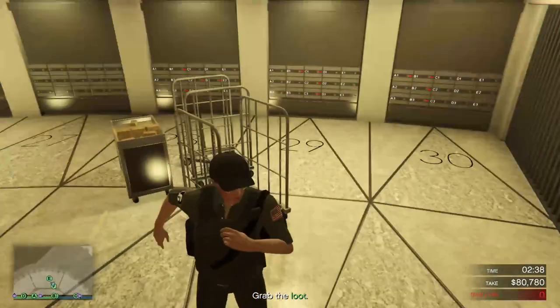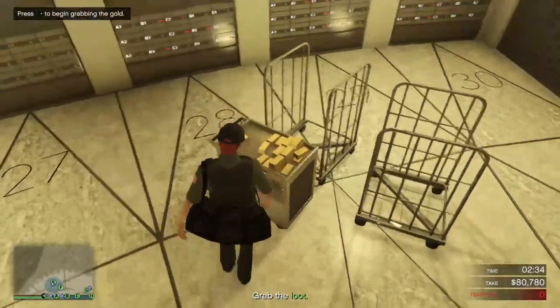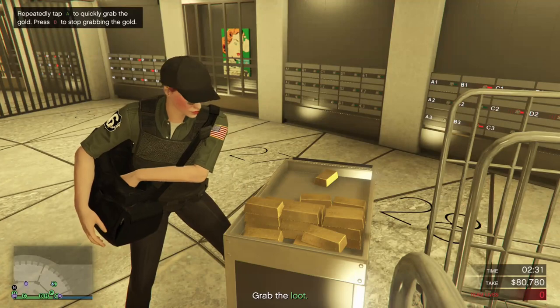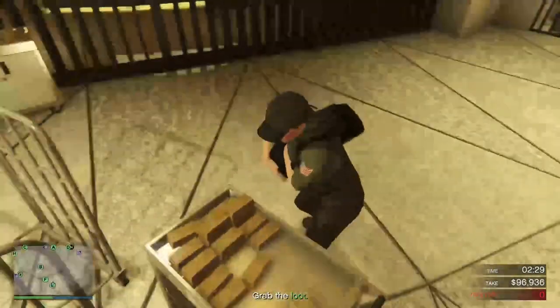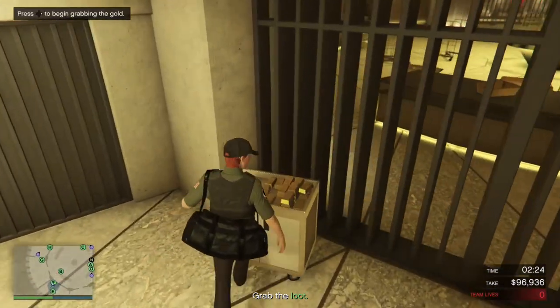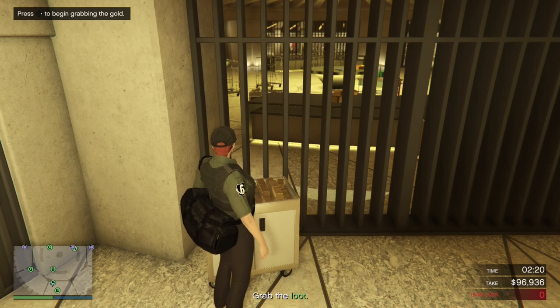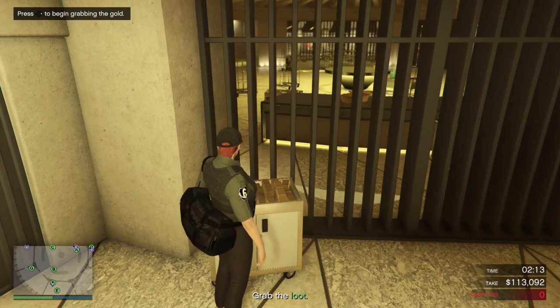So here's the first time I'm grabbing — I get one, and as you can see it was duplicated at first, but this happens. It usually disappears the first time you get to it, but we're going to get it back — that's what we're doing here. So grab one bar, exit, and once all of your crew members have grabbed that one bar from the trays they were supposed to grab... I was a little quicker than my crew members here, so I'm waiting for them to get those bars. Just wait for my last guy to get his bar, and then I will show you that it's actually duplicated.